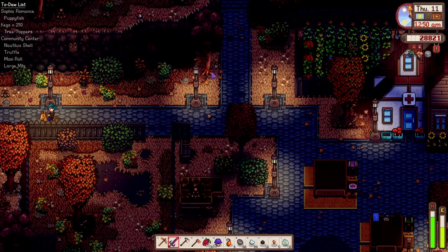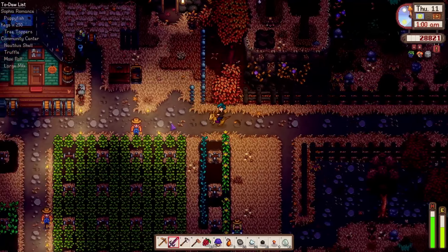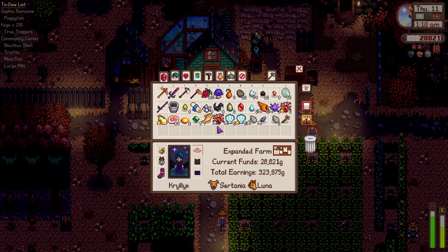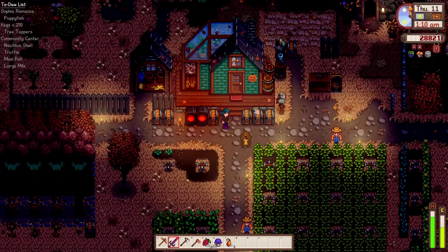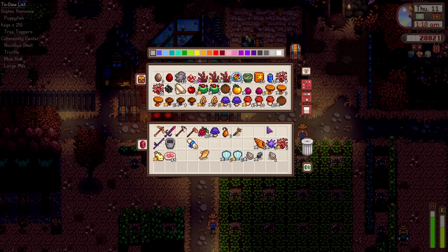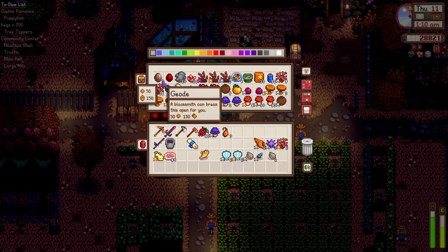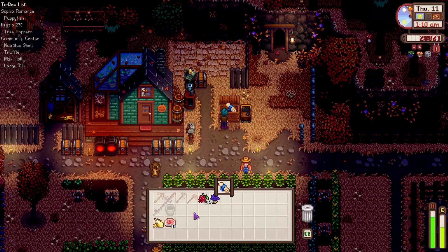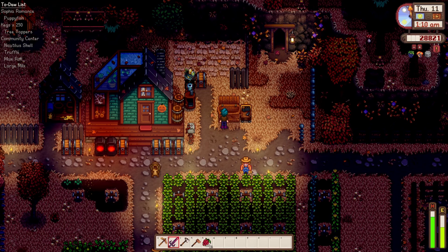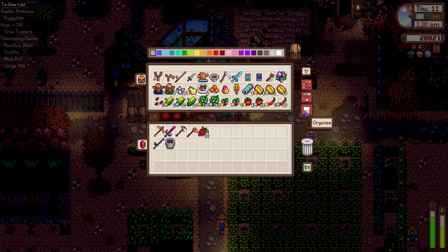I think we had a decently successful market day. We're not selling iridium bars or iridium sprinklers for an obscene amount of money just yet - there's still a lot we can explore, but I think it did pretty good. That is an artifact. We got no room in that chest - it's just full. The conch will sell, I'm just going to sell it all. And the sashimi too - all 84 of it.